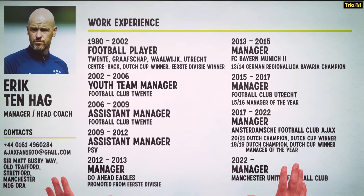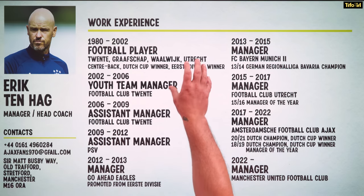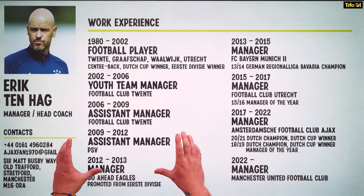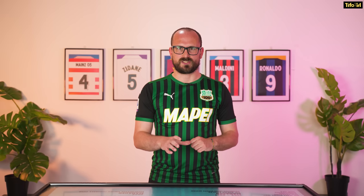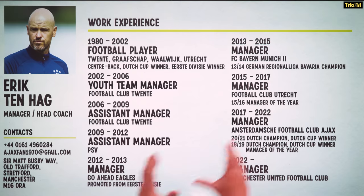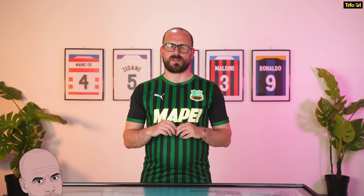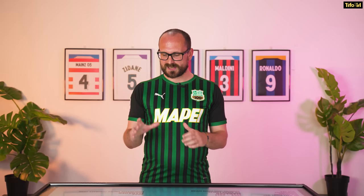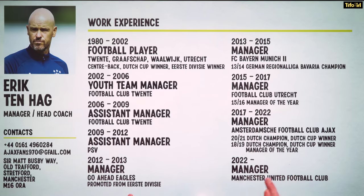Ten Hag ends his playing career around 2002 with FC 20, then goes immediately into the youth management system there. He becomes assistant manager under Fred Rutten, then follows him to PSV. 2012 is a big year for Ten Hag — his first full managerial job — at Go Ahead Eagles in the second division of Dutch football. He does really well, gets them promoted through the playoffs, then makes an interesting decision: rather than staying with Go Ahead Eagles in the top division, he moves to Bayern Munich Zwei in the Regionalliga, the fourth tier of German football. In 2013, the senior manager at Bayern Munich is Pep Guardiola, so this is clearly a really important time for Ten Hag's tactical development. From there, he goes back to the Eredivisie, to FC Utrecht, with all of these tactical ideas in his head.